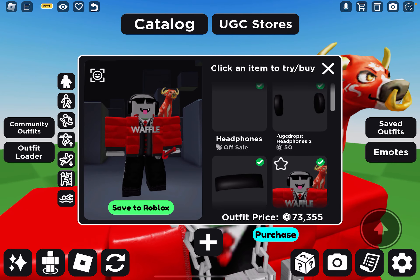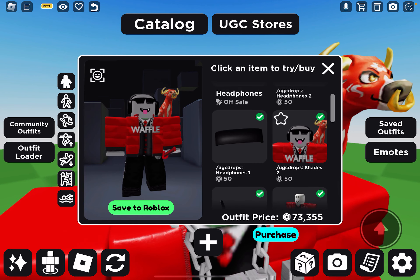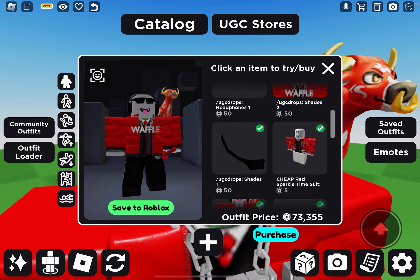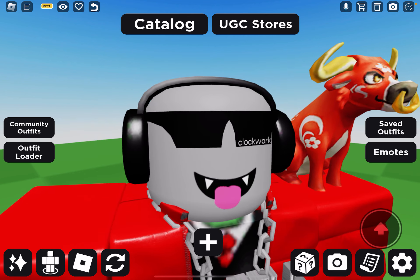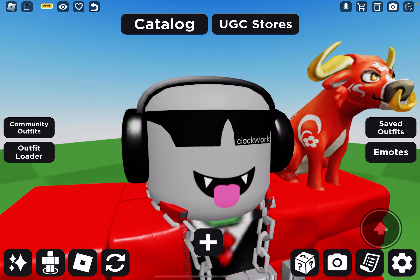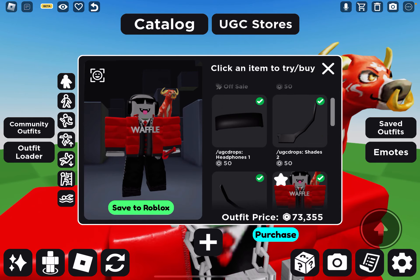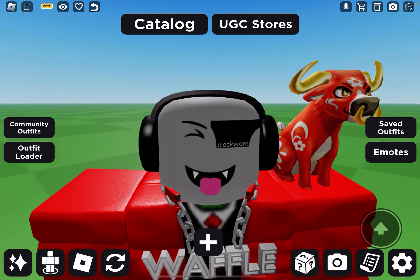Each of them are 50 Robux — UGC Drops Headphones 2 and UGC Drops Headphones 1, Shades 2 and Shades 1. I will put one of the item links in the description. You can see that if I remove one item, I'm only left with one side.